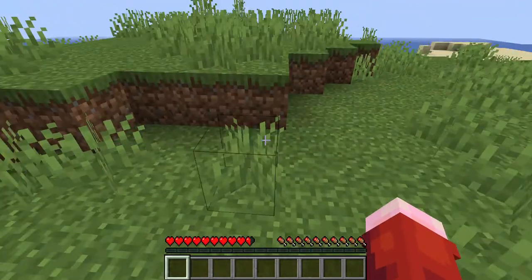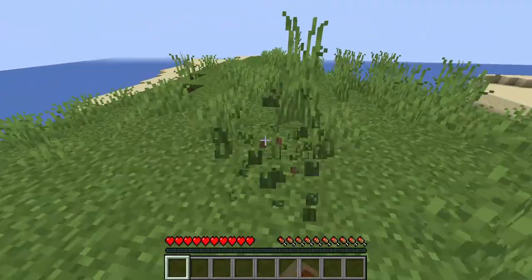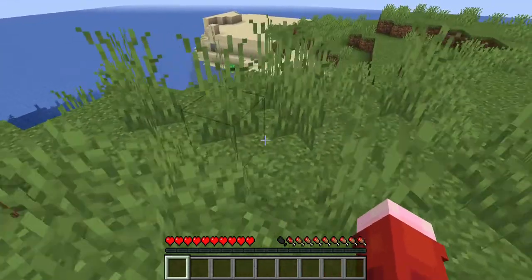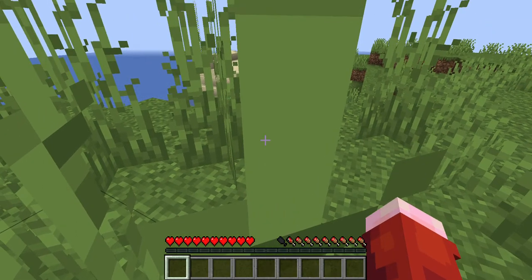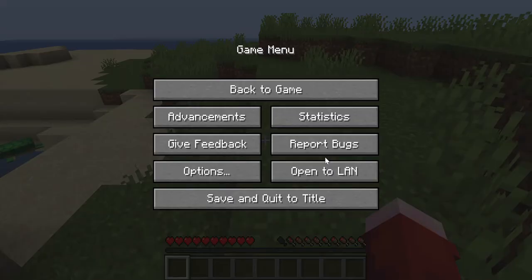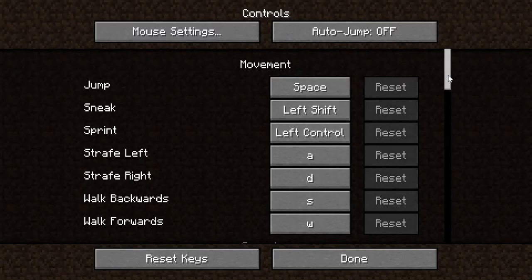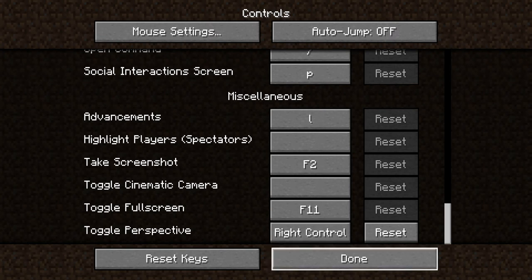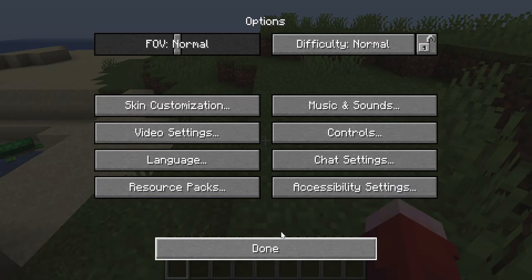Luckily I can't see the border from here, but whenever I press F3 my laptop thinks I'm trying to turn the volume down and there isn't an option to change it. So I have to change the toggle perspective to right control. This is actually wasting time.